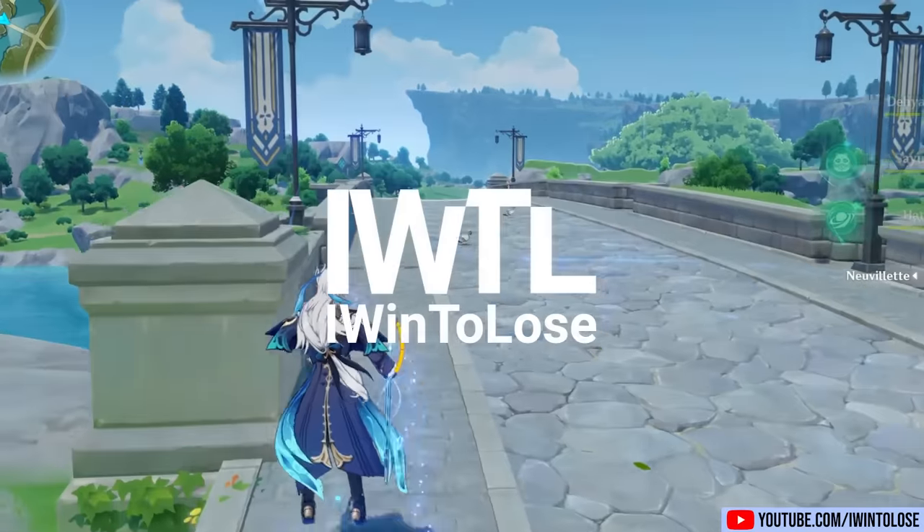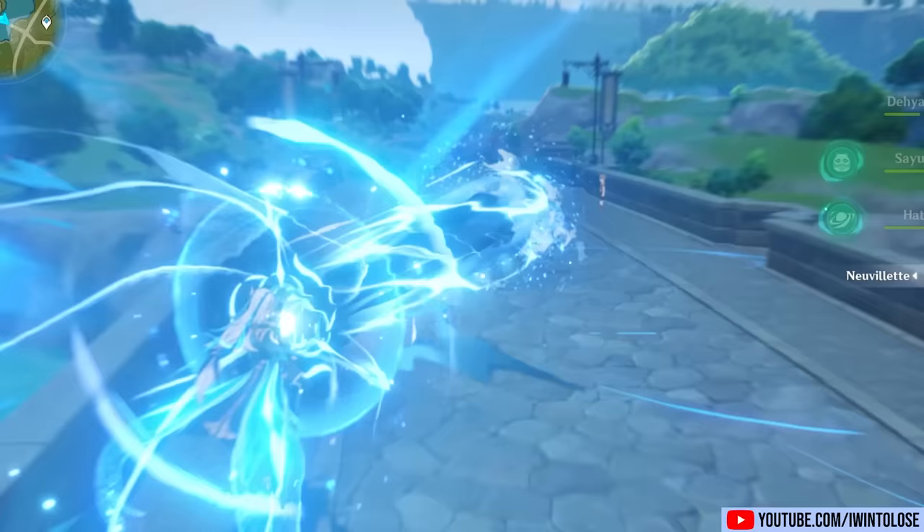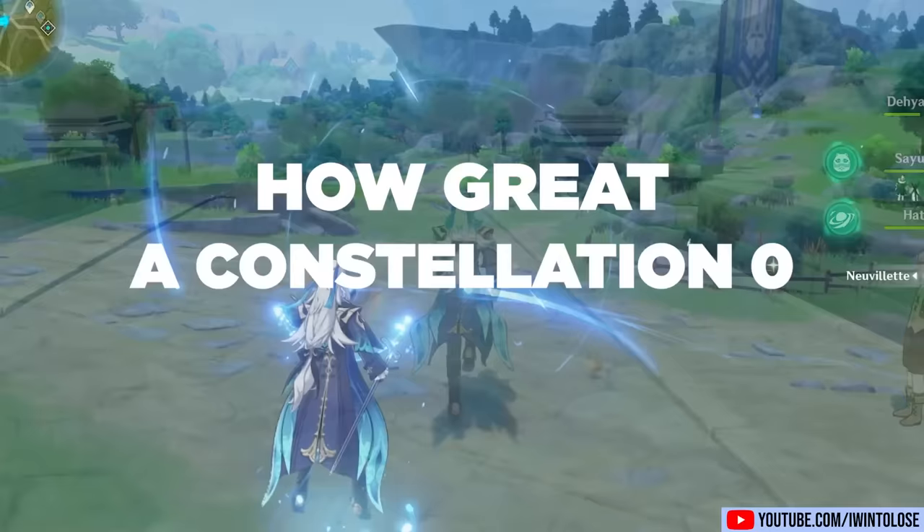Hello and welcome to my channel, iWinToLoseGaming. The Chief Justice of Fontaine, Nouvellet, has descended upon us as a playable character. In today's video, we'll take a look at how great a Constellation Zero Nouvellet is with the free-to-play friendly four-star weapon, the Prototype Amber.